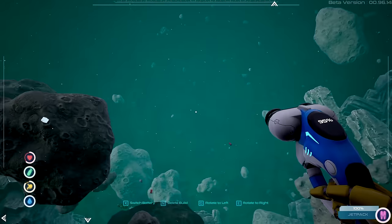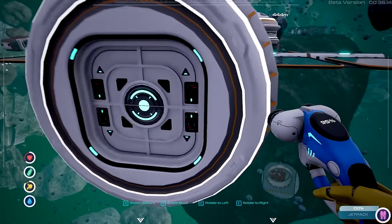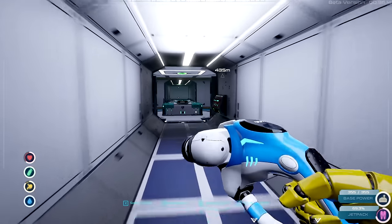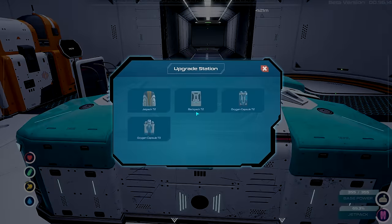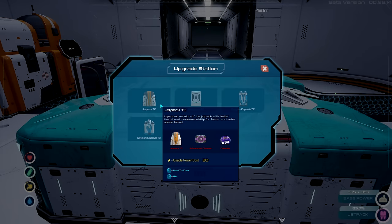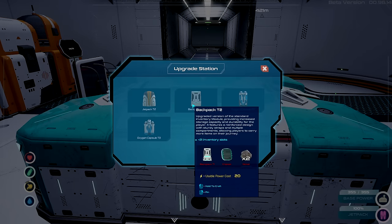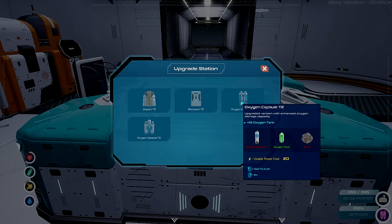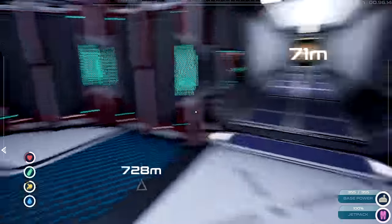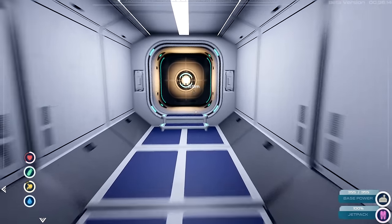I just need to look at one thing — I can get bigger thrusters, let me remember that. Maybe it'll make it easier to go back and forth. The jetpack needs an advanced chipset, I don't know how to make that yet. A backpack would be nice but I need nickel and blue crystals. Alright, we're doing good — let's do this.